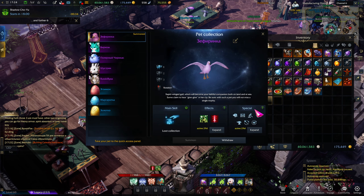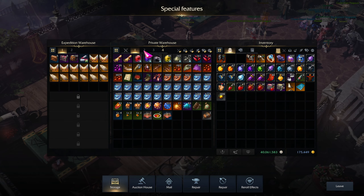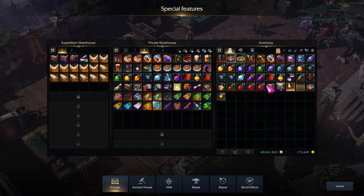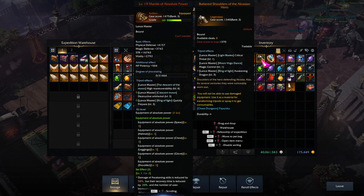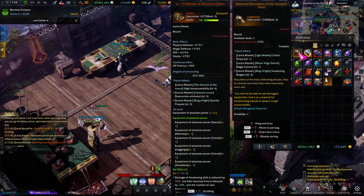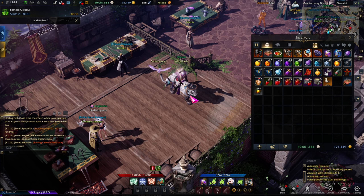That's pretty much everything you need to do in terms of items. Just filter the rest, pump the rest into your warehouse. Same goes for your tickets and any remaining tripod pieces — I would personally just list them and try to sell them for a little bit of gold. If they don't sell after a day or two, just dismantle them for extra materials.